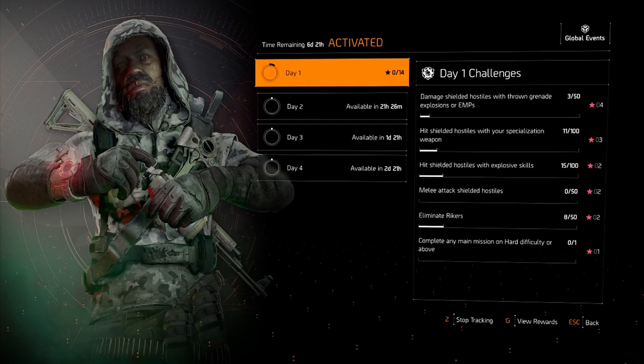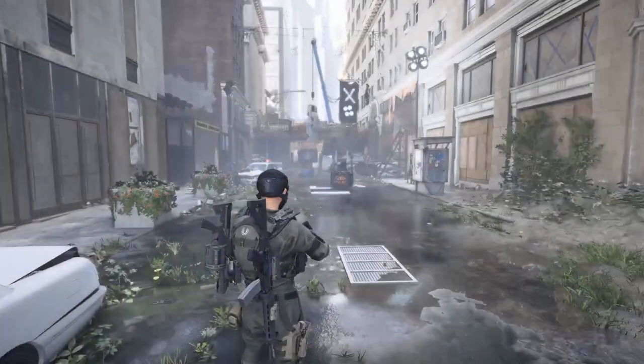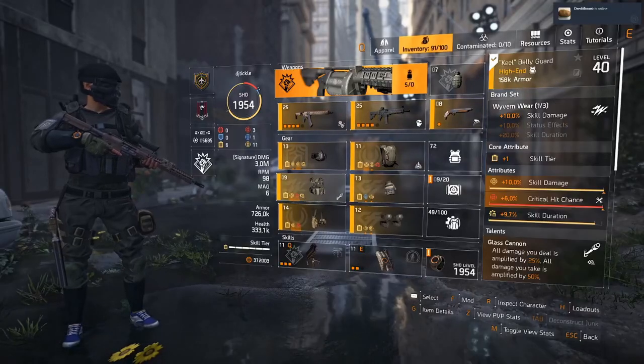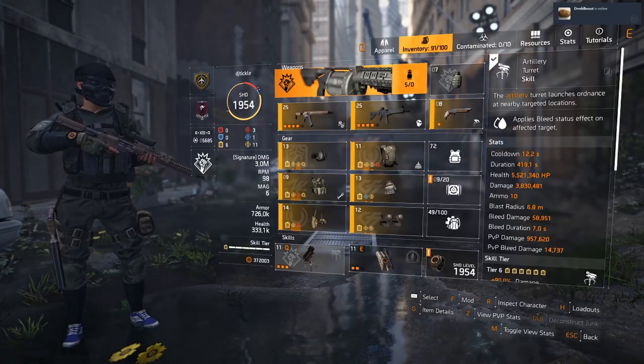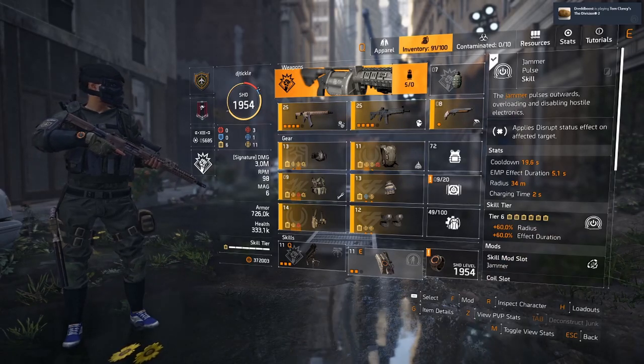What I've decided to do is go in with my skill build — my explosive skill build. I'll link this build in the description below so you guys can take a look at it. Essentially it's built around the artillery turret, and usually I run a drone to push enemies out of cover.